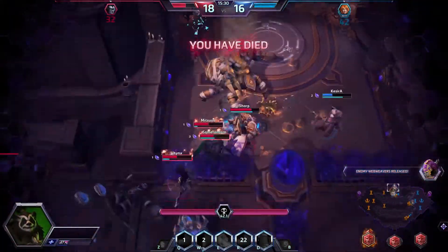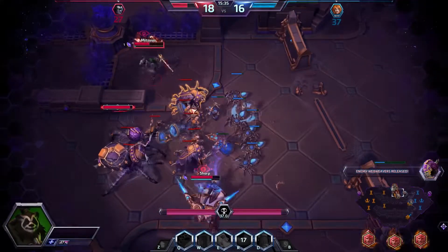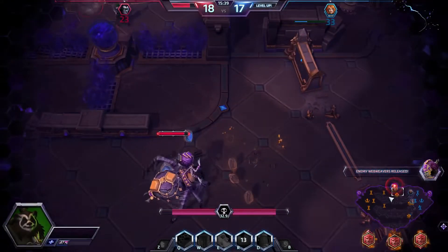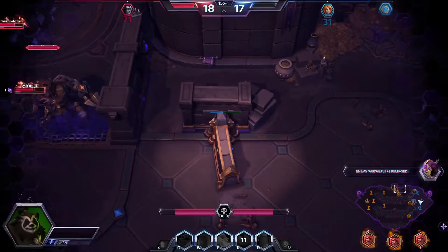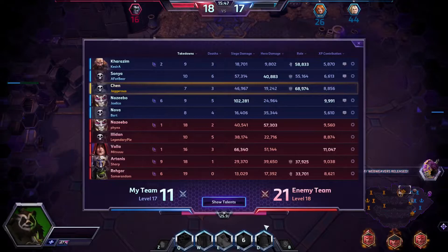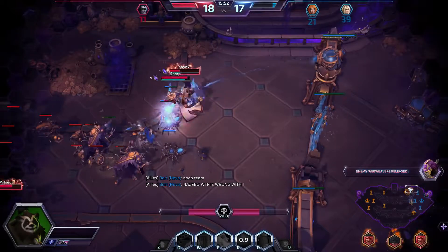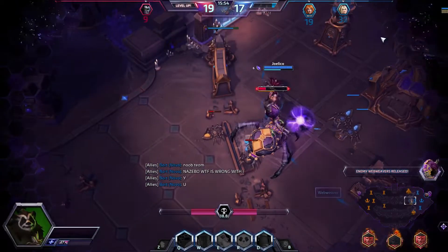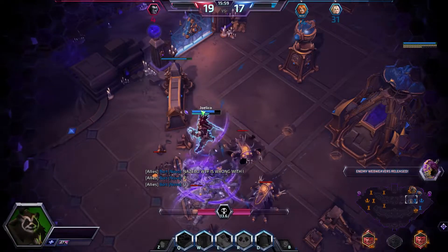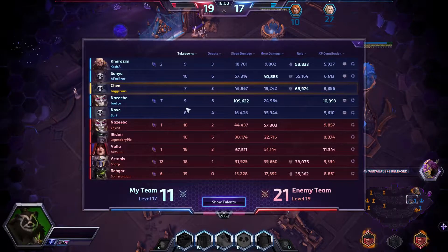Oh crap — we just got destroyed. Naz isn't here. Me and Sonya went in on the boss but half the team committed to the boss and half to the fight. I thought we'd get the boss and win the fight but instead we had to back off. Now Nova is blaming the team, which doesn't help. Naz stayed in base to defend — if he'd been there we might have gotten the boss.